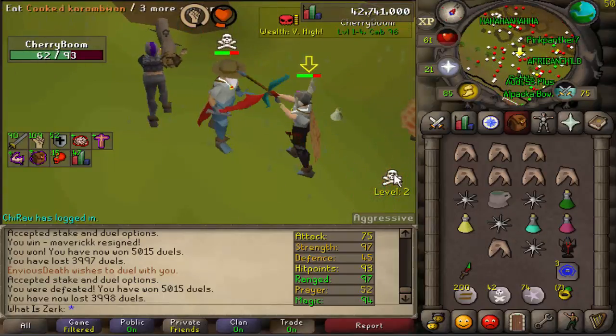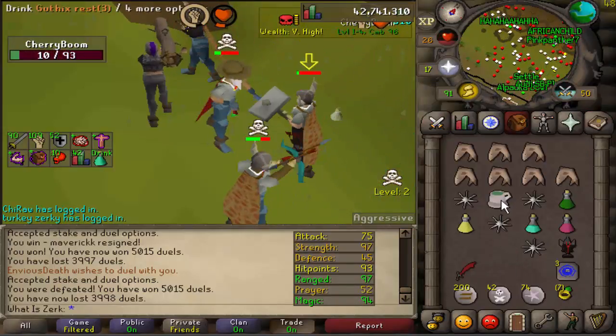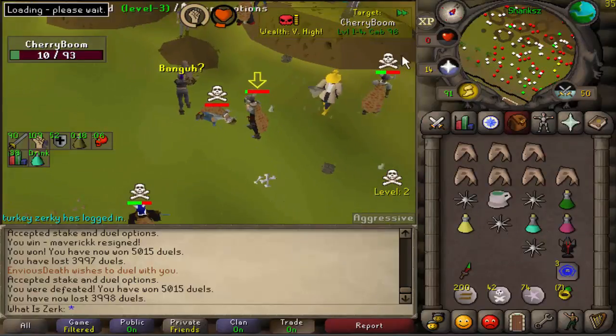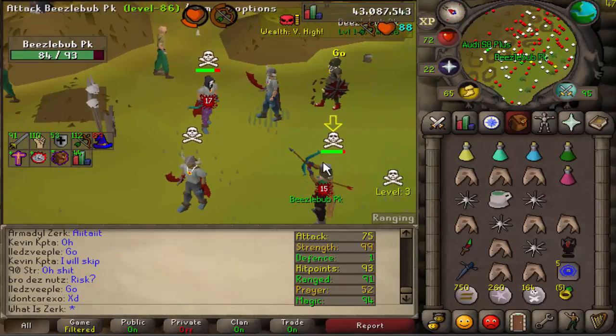We're absolutely destroying him with that D-skim - hopefully we're not going to get... 40-29! So I was really depressed dying to that 40-29 G-maul, but it doesn't really matter.